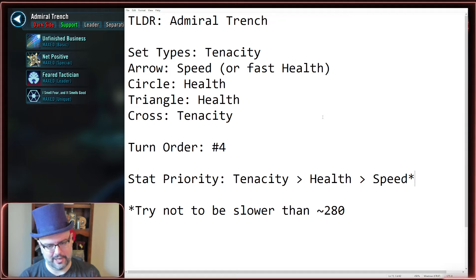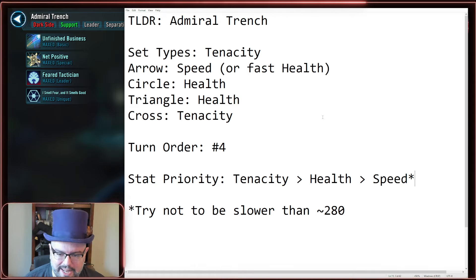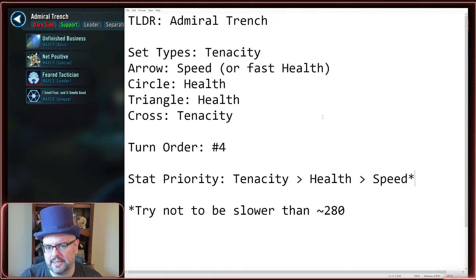Set types should be full tenacity across the board. Arrow should be speed or a very fast health. Circle should be health, triangle should be health, cross should be tenacity. His turn order is generally going to be fourth on the five-man team, and his stat priority should be tenacity over health over speed. Try not to have his speed too much slower than 280 — a good nominal speed is about 300, plus or minus 20. I see some players around that 320-ish mark, and someone could do 280 and still get most of the same results.